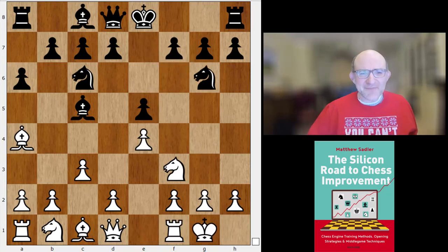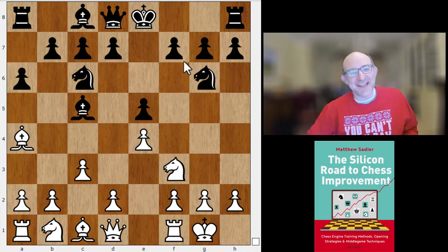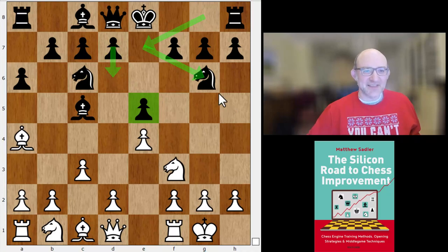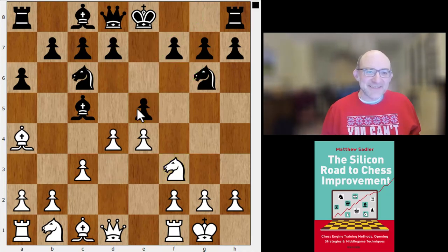This is really quite old-fashioned, pretty Steinitzian. The knight moves e7 to g6 to protect e5, black's going to play d6 and support the pawn on e5, and then gradually try to expand out of there.